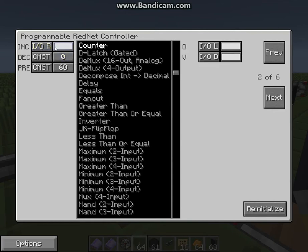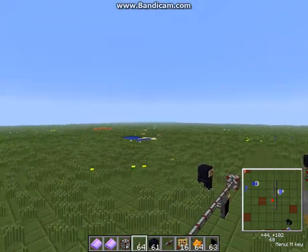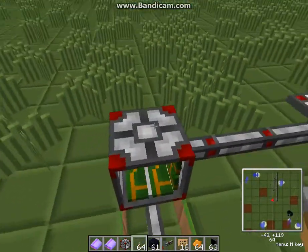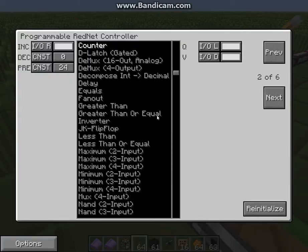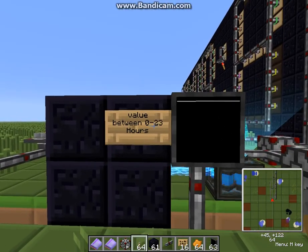It increases when a signal comes from the right side, and it also counts up to 60 — because we have 60 minutes in one hour. It also emits a signal to the hours counter. So again we have a counter, this one counts to 24 because we only have 24 hours per day. It increments when a signal comes from the right channel, and the value output on the downside is between 0 and 23.